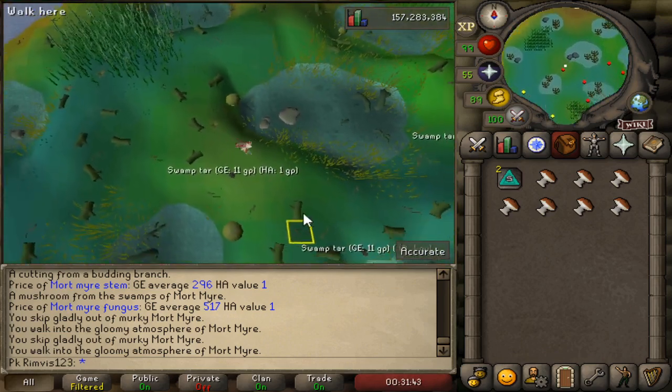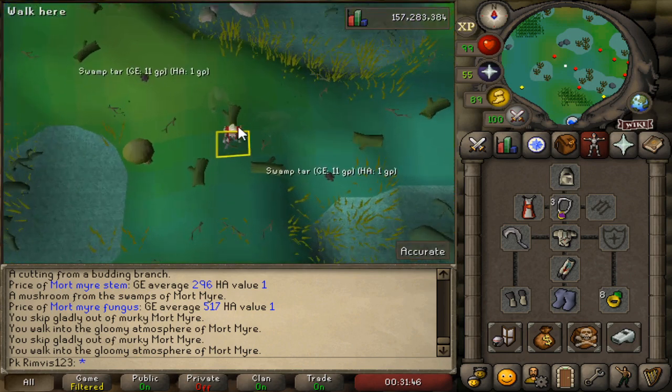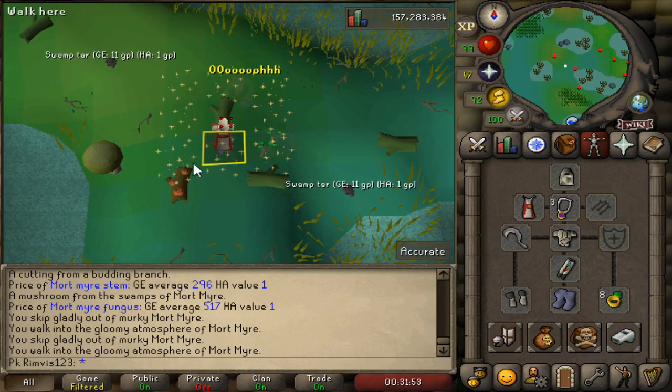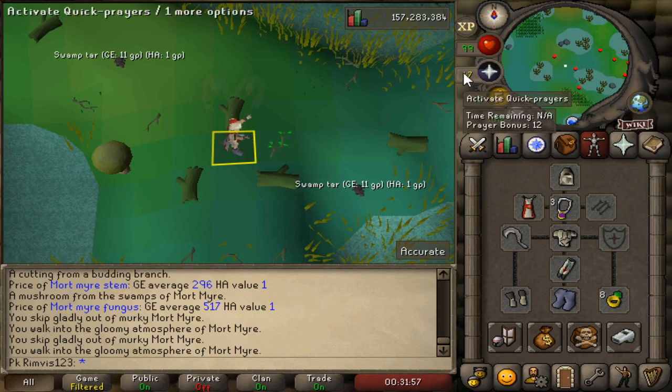Then there's going to be logs here. You use your Bloom Effect on these logs — bloom it out, activate it — and bloom again. By the way, you need some Prayer Potions here if you're lower Prayer.